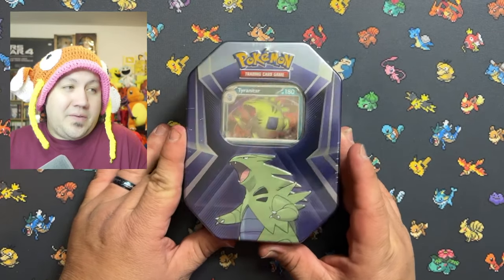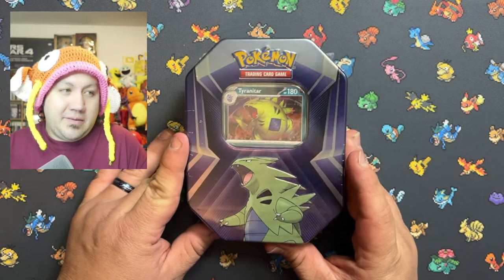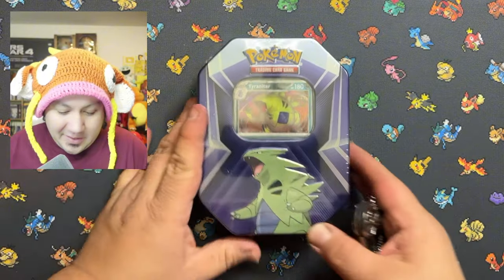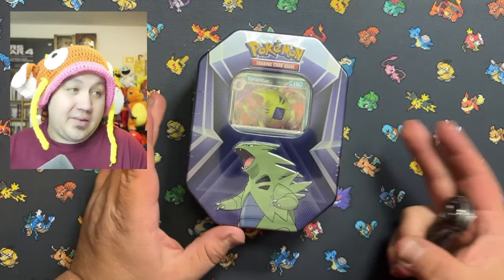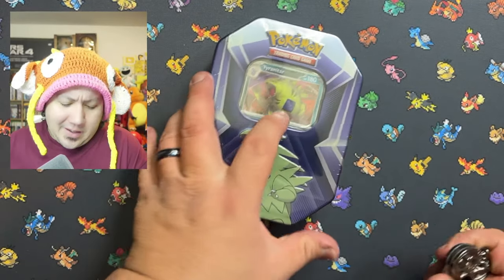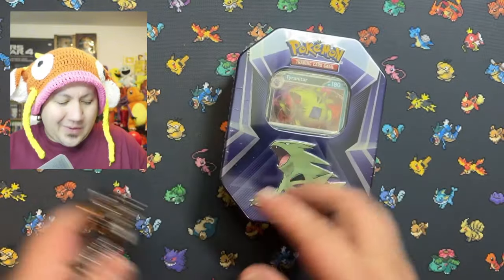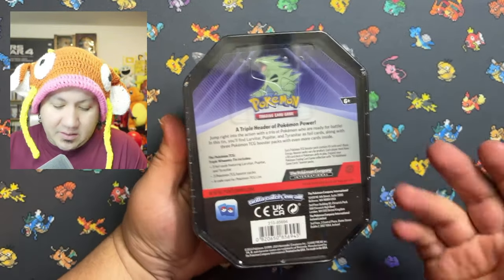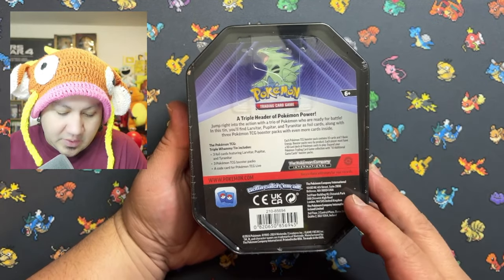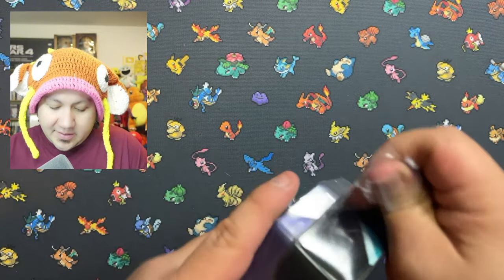Welcome back to another video. We found this Tyranitar 10 at our local Dollar General. I was on a hunt for more Pokemon 151 like everybody else that has been posting it, but found this instead and figured why not take my chances on it. I don't quite remember what packs come inside, so for 15 bucks figured why not give it a shot. It comes with the full card of Tyranitar, three packs, and as always the code card.